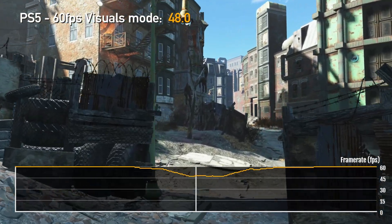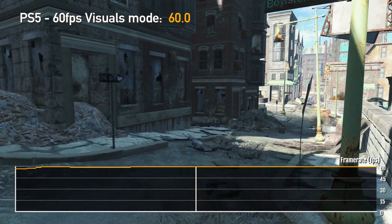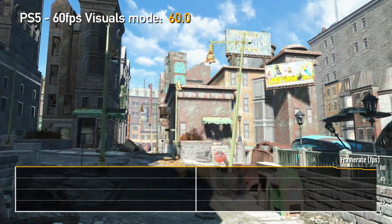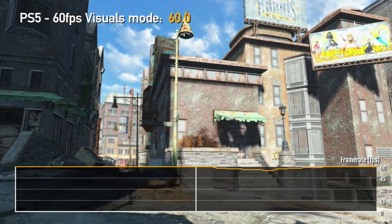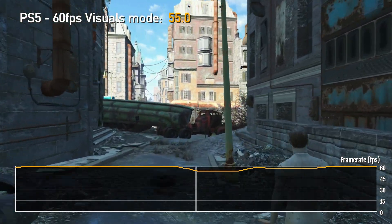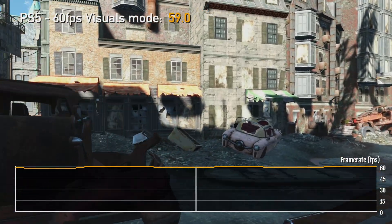My take-home message is that there are drops in FPS in both 60 FPS modes. To get the full picture of what's going on, we'd need to know how resolution and draw distance was impacted for each graphics mode. But I think these frame rate drops in both 60 FPS modes are the most noticeable distraction. So my recommendation is still to play the game in 40 FPS visuals mode — and that's what I still do.